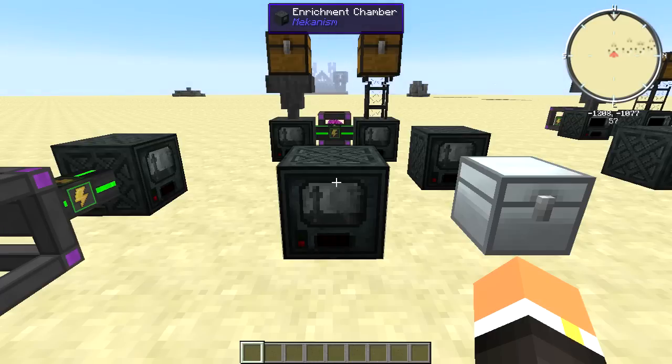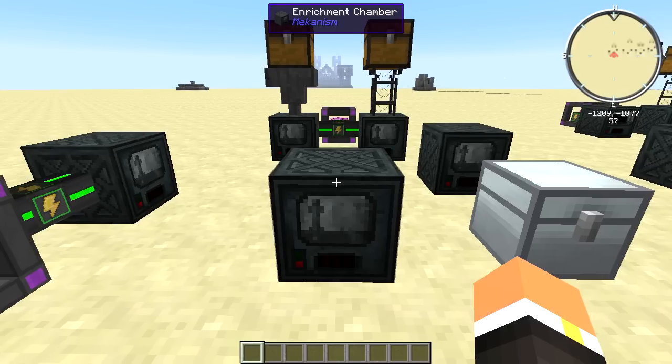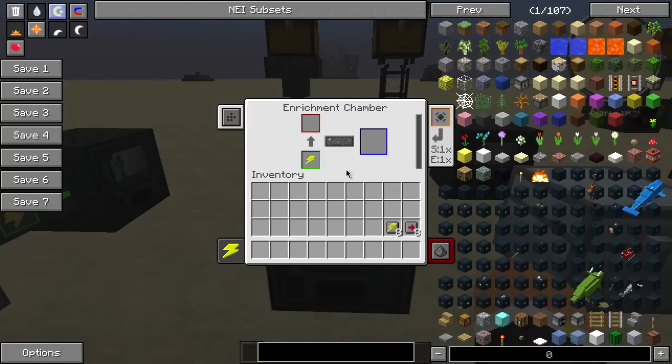Welcome back to my modded Minecraft machine tutorial series. Today we're going to be taking a look at the enrichment chamber from Mekanism. This machine is basically like the pulverizer or the macerator from Thermal Expansion or Industrial Craft. The user interface is pretty simple — they make it pretty easy.